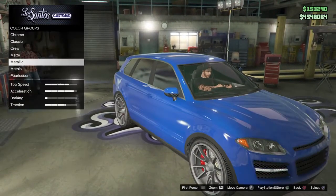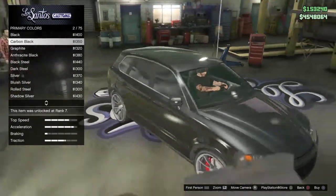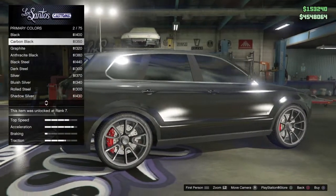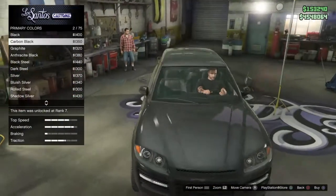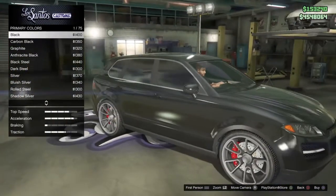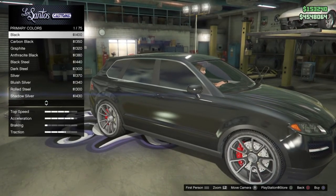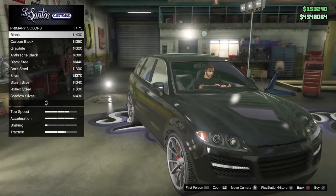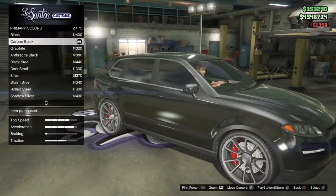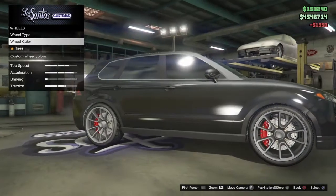Straight color black just looks dull. For your information, I'm not a fan of full black like just the straight color black — that doesn't look right to me. But hey, you guys wanted it, you're gonna get it. I think carbon black is what we're gonna go for. Let's do it. Now let's go back to wheel color.